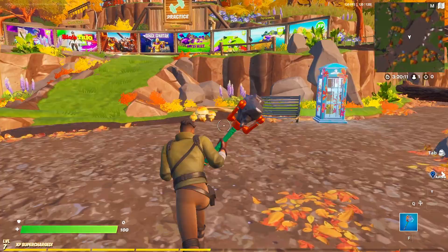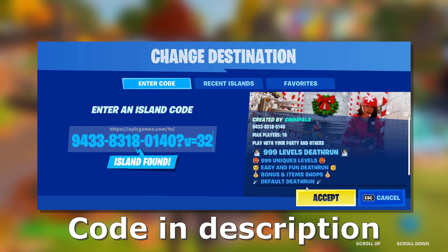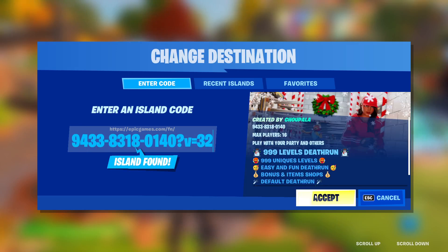To do this 20,000 XP per minute glitch, load into Creative and head over to the rift. Type in this exact code: 9433831801 40?v=32. Make sure you include the question mark v equals 32, otherwise this glitch might not work and you might not get any XP from it.